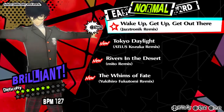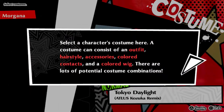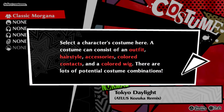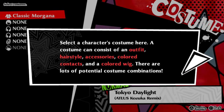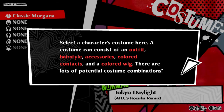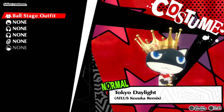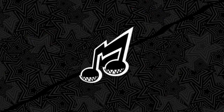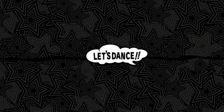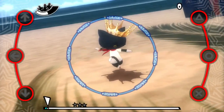Now we're going to move on to the next one called Tokyo Daylight. Do you want to change your costume? A costume can consist of an outfit, hairstyle, accessories, color, contacts, and colored weight. There are lots of potential costumes and combinations. There's a boss stage — now we're talking about Morgana. Let's go with Haru. Everyone's rooting for you, Mona-chan. Let's dance, bring it on!